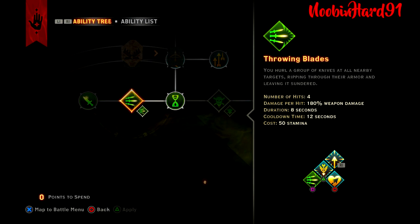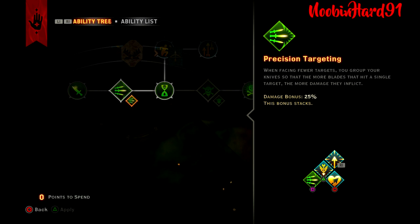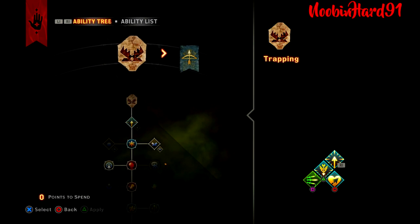You're definitely going to want to upgrade Throwing Blade to Precision Targeting. What Precision Targeting does: the fewer enemies around you, the more of these knives hit one enemy, and they stack 25%. So if you have just one enemy, all four hits give you a bonus of 25% extra damage each, on top of the 180% it's already doing. It does massive damage.